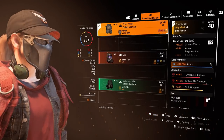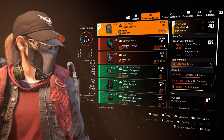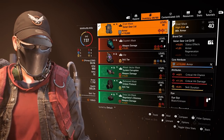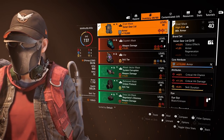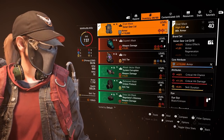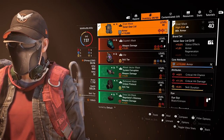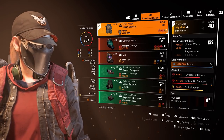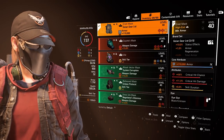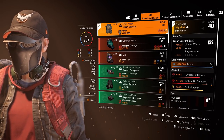Moving on to the gear pieces. Our first piece is Golden Gear. Golden Gear gives us status effects, which doesn't contribute to the build whatsoever — the reason we're using this brand set is for the armor regeneration. We have maxed out armor at 170k, 4.6% critical hit chance, and 11.3% critical hit damage. We have a mod giving us skill duration, which is actually really good because it helps our drone last longer — otherwise it would only be around for about 20 seconds or less.